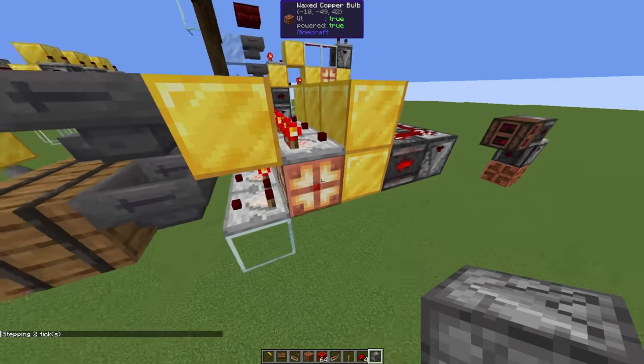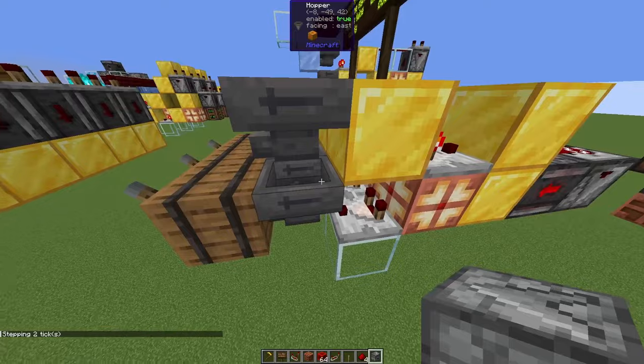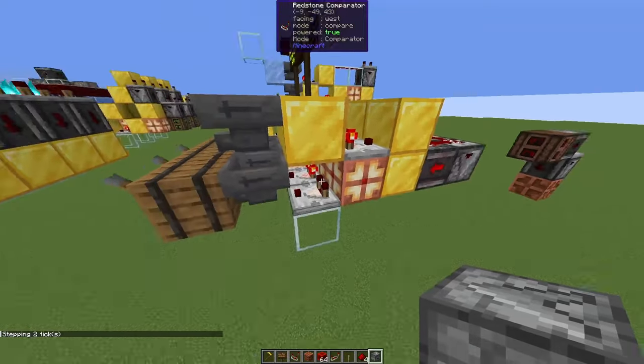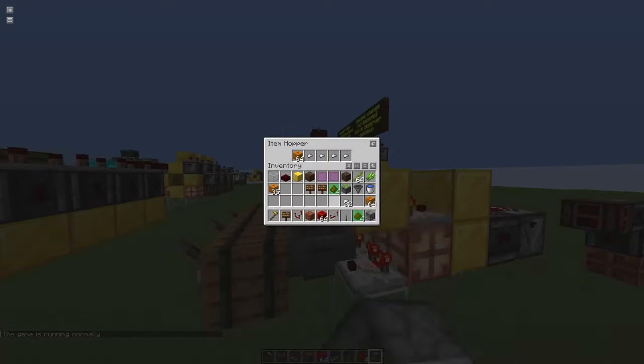Now the copper bulb is in the wrong state. With 64 items in, the items should go through, but the system remains locked. If we unfreeze the game, you can see that it stays that way — so this design is broken.